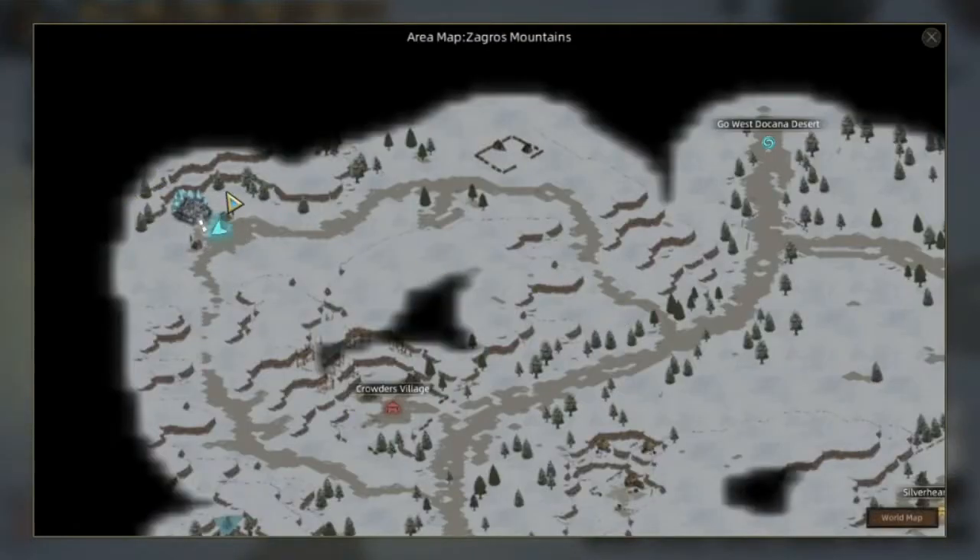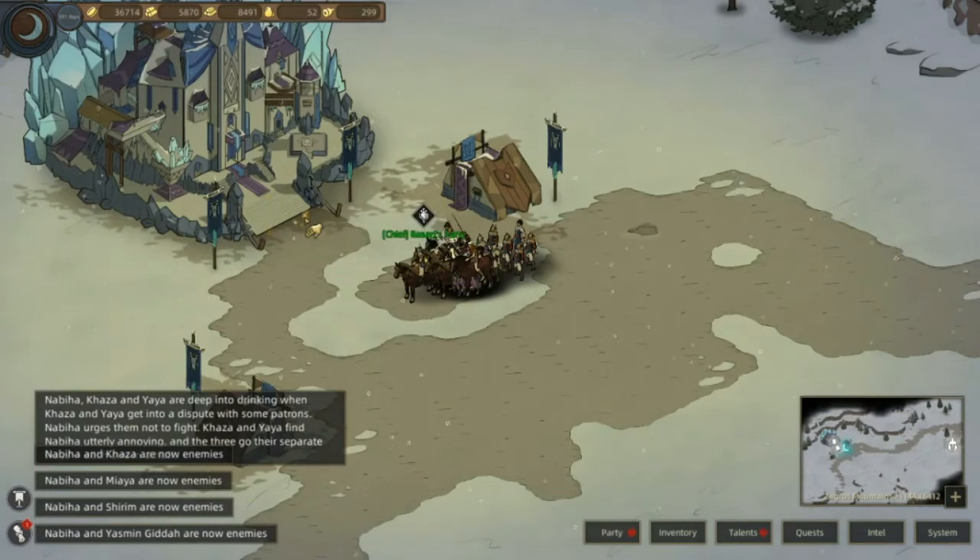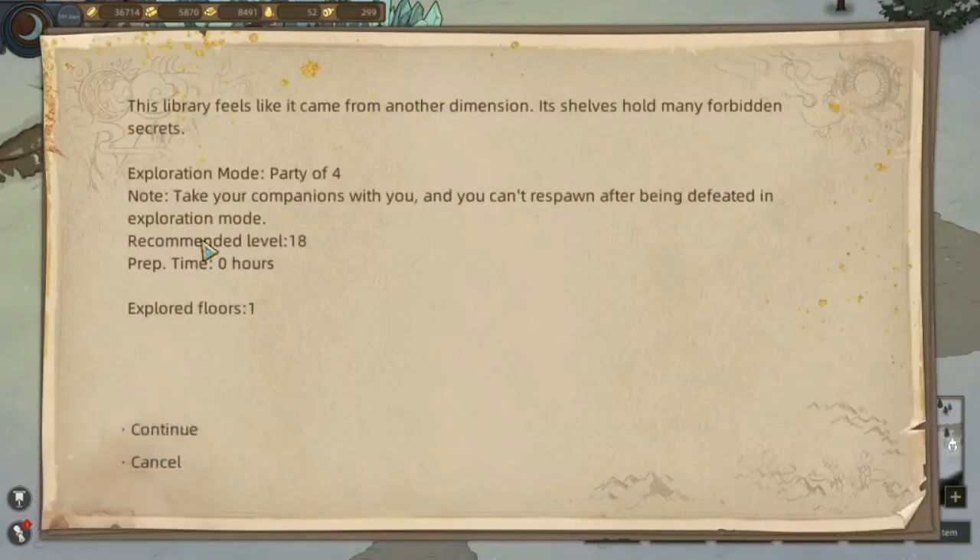Tepatnya di pojok kiri atas map Jagros Mountain, di sini. Cara mendapatkan skill point dan stat point yaitu dengan masuk ke sini. Seperti dungeon pada umumnya. Library feel like it came from another dimension, itself holds many forbidden secrets. Perpustakaan ini seperti datang dari dimensi yang lain - perpustakaan itu menyimpan banyak rahasia. Kita mulai masuk ke sini.